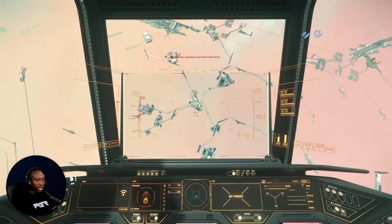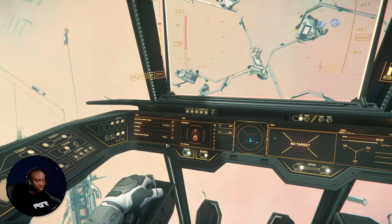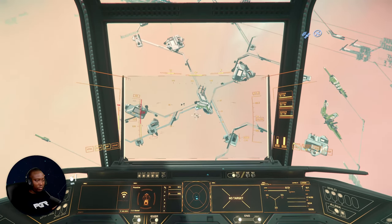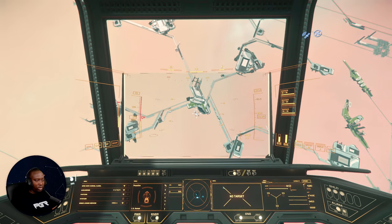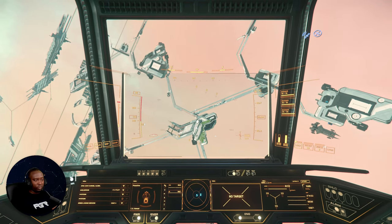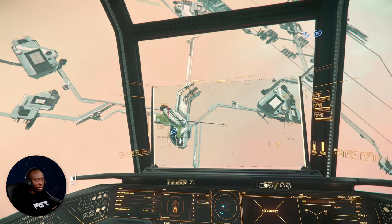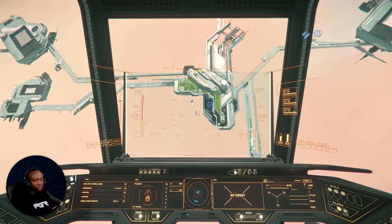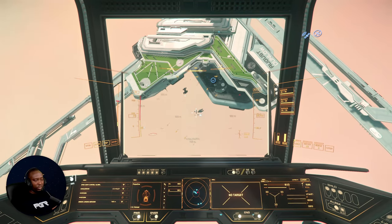Once you request landing, look for a blue chevron marker indicating your assigned landing pad and head toward it. There will be other ships around, so navigate carefully.